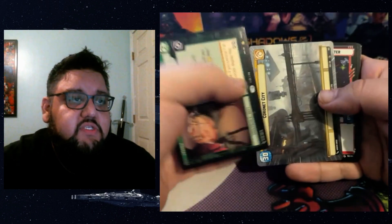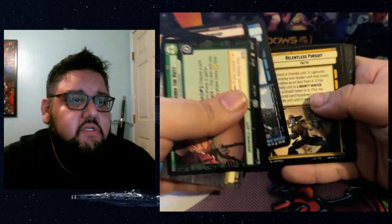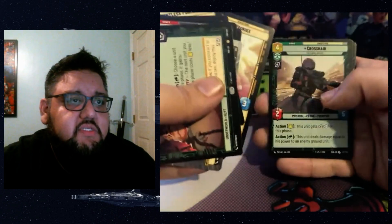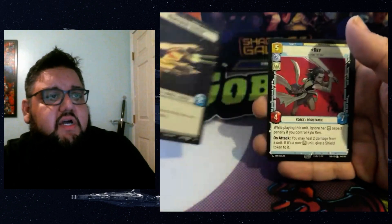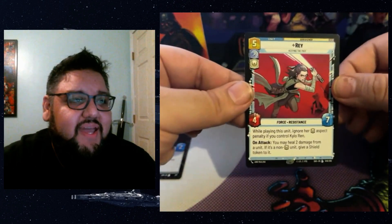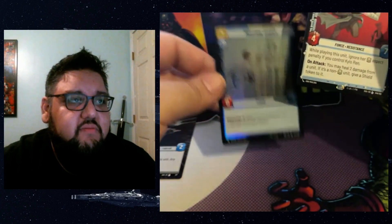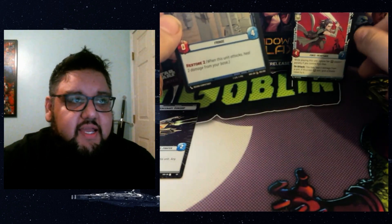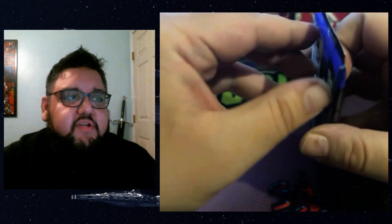Here we go, starting with Jabba the Hutt, a hyperspace Corner City Desperado Freighter. Let's get through the common cards. I'm putting aside any hyperspace and foils. We have a Mercenary Gunship — that's hyperspace. Our first legendary right off the bat: we have Rey! I pulled Kylo on the other one, and we have our moisture farmer. So I can now play a Rey-Kylo — very bad, not optimized at all — deck. That'll be fun.